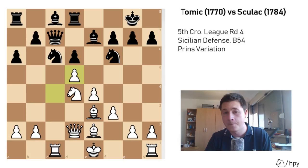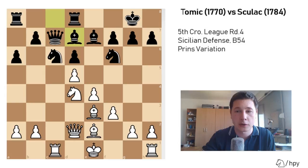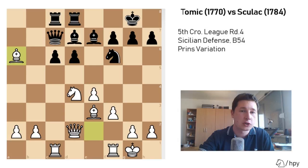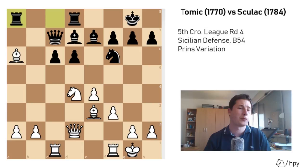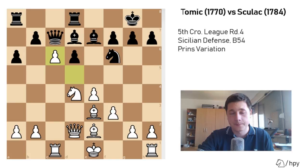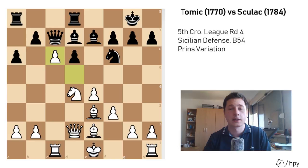He played Bd7, the only way to defend the pawn. Here I can either take on c6 immediately or play castles. I started calculating: after castles, Rea8, dxc6, bxc6, Ba6 — I know that after Rea8 I have some problems with my bishop, so I didn't want to enter that. Now I see I could simply play Nxc6, and whatever he does, I'm winning a piece after Bb5. I should have played that; however, after Bd7 I immediately played dxc6. I still get three weaknesses in his position which I slowly build upon.